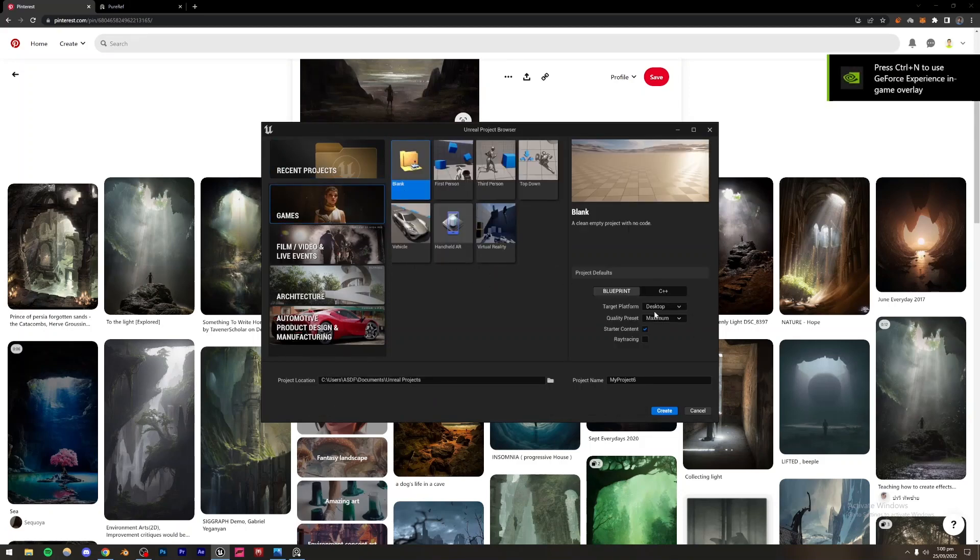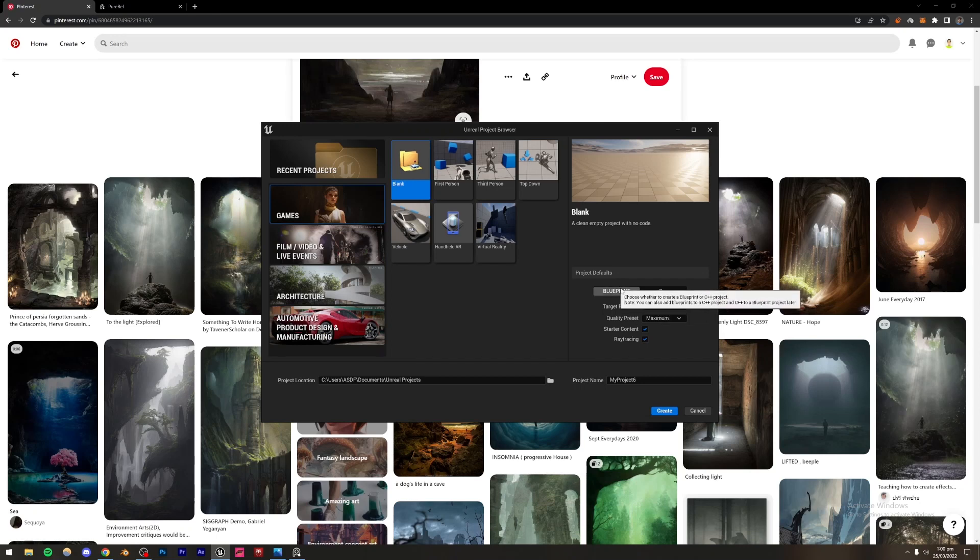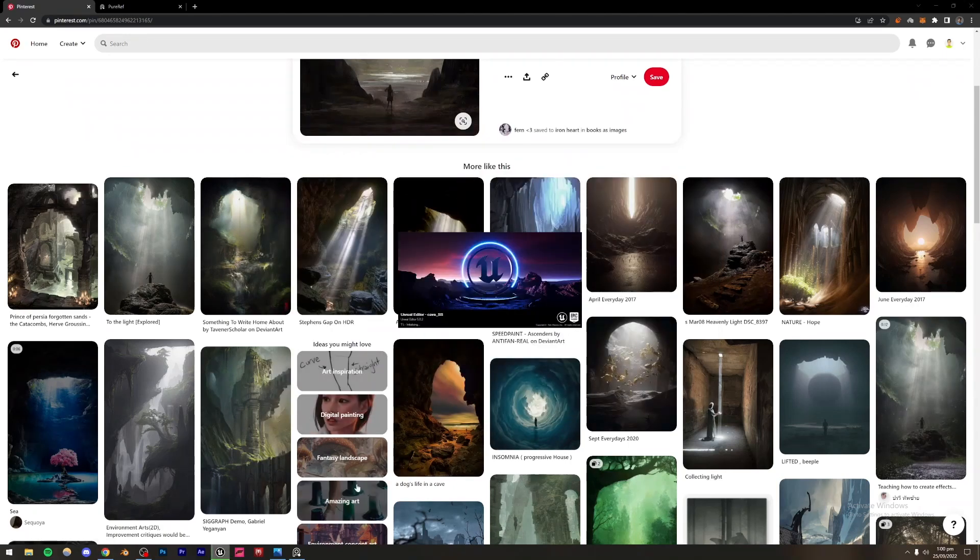I'd recommend turning on Ray Tracing — this requires an RTX graphics card. If you have one, turn it on. It does have some performance cost, but it gives slightly better results. I'm going to set it to Blueprint, quality preset to Maximum, and Desktop. Name it whatever you want — I'll name it 'cave_ss' for Skillshare — then hit Create.